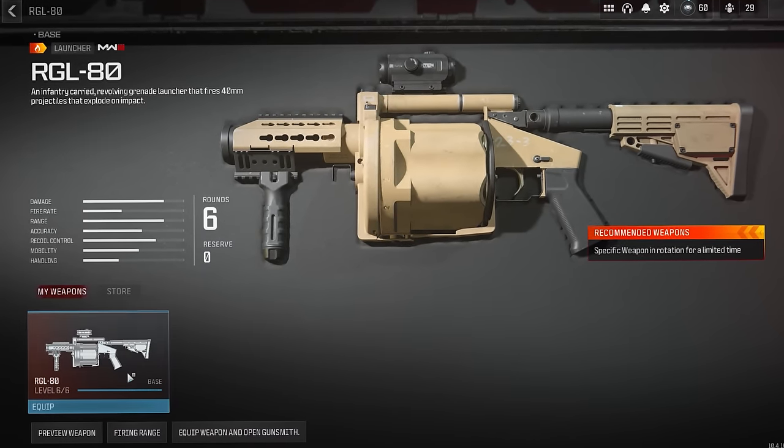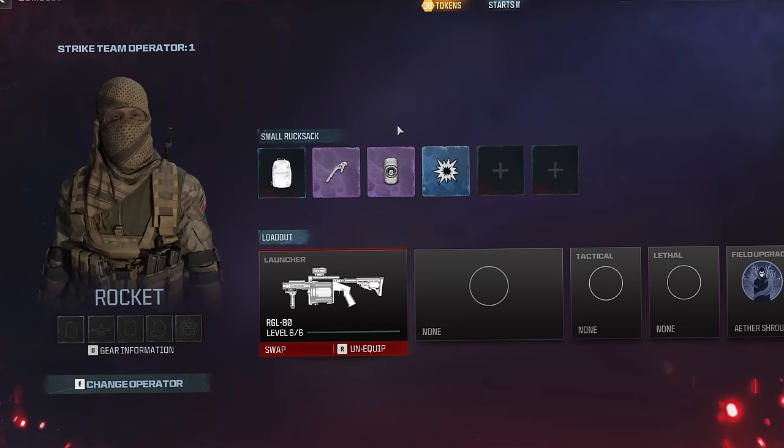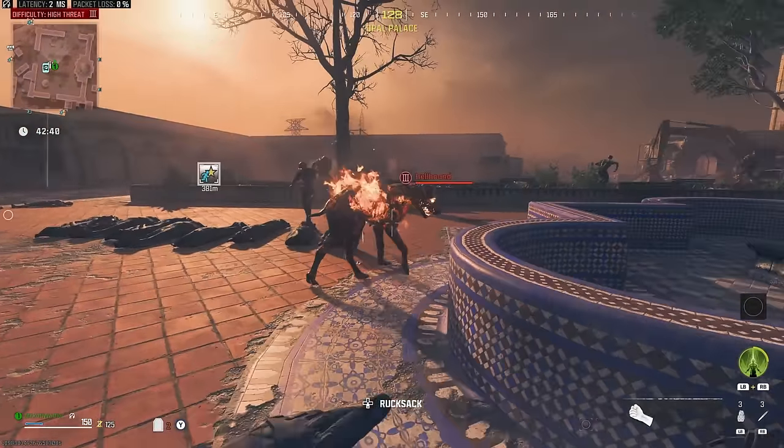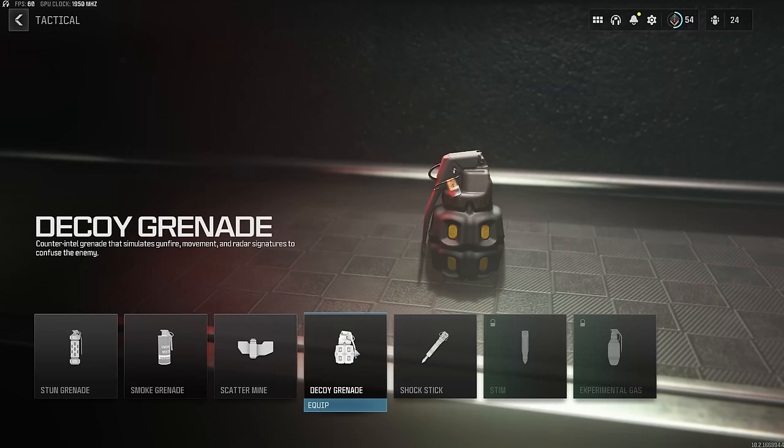Let's begin with what you're going to equip in the menu. Your insurance weapon is going to be the RGL-80 grenade launcher, and this is actually going to kind of act like equipment — it will make sense when we start doing the strat. We're also going to equip throwing knives because they are crazy OP still to this day, and decoy grenades.